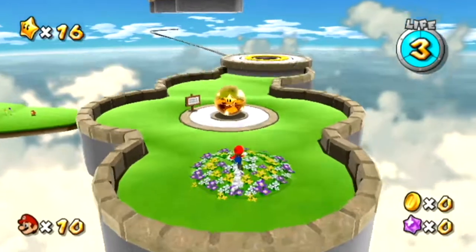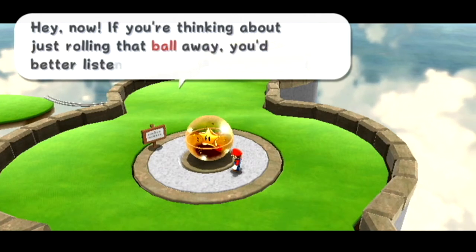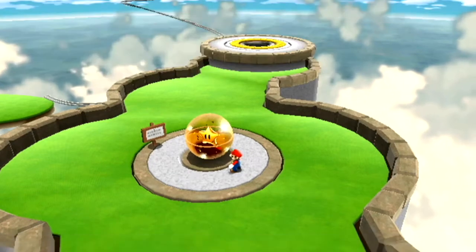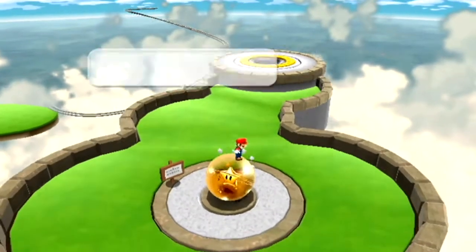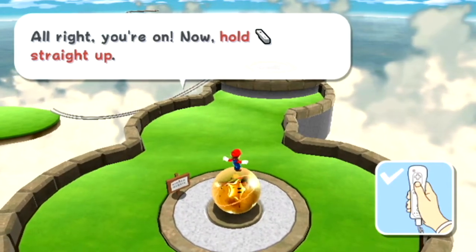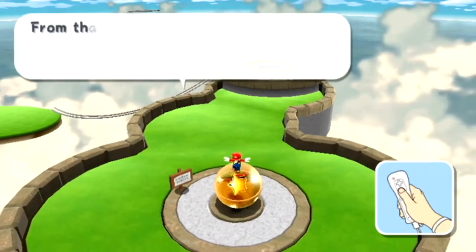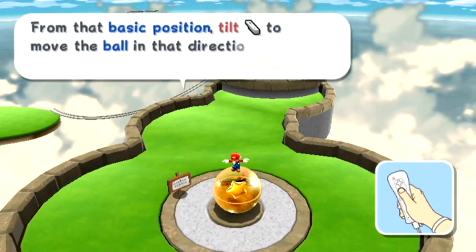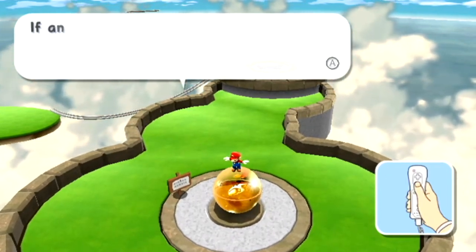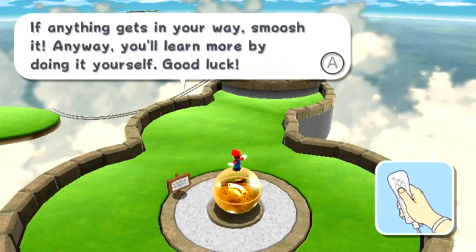At least the song is playing in an area with a blue sky. Hey now, if you're thinking about just rolling that ball away, you'd better listen to old Billboard here. First, jump to get on top of the ball. Alright, you're on. Now hold the Waggly thing straight up. That's what we call the basic position. From that basic position, tilt the Waggly stick to move the ball in that direction. Then just press A to jump. If anything gets in your way, smush it. You'll learn more by doing it yourself. Good luck.